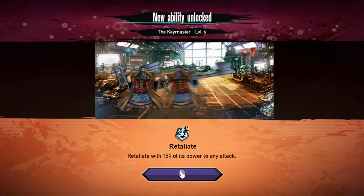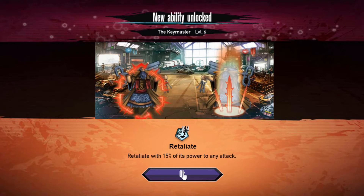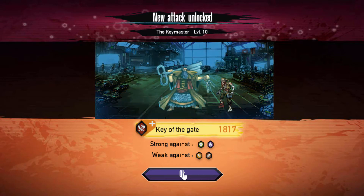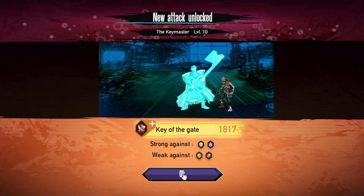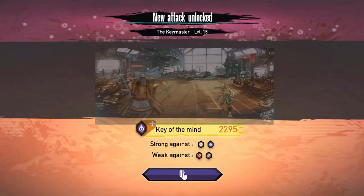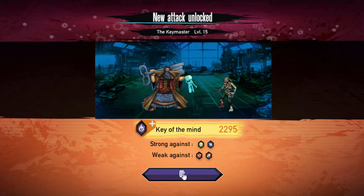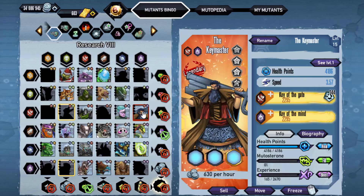Let's actually check out the skills. It does have a retaliate as its ability. Here is the first skill, the Key of the Gates, and the second skill, Key of the Mind. They look about the same to me.